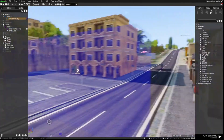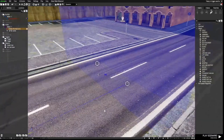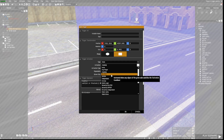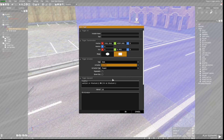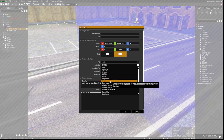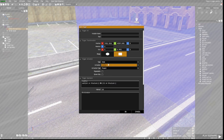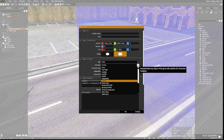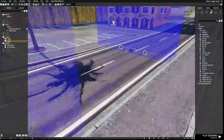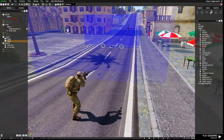We have blue four here and we have a civilian. You could not use 'Blue 4 Present' as the activation because that won't recognize the civilian, and you couldn't use 'Op 4' or 'Independent' either because the civilian is none of those, and it won't recognize the presence of the blue four units. So just use 'Anybody'. And I'll show you how that works.